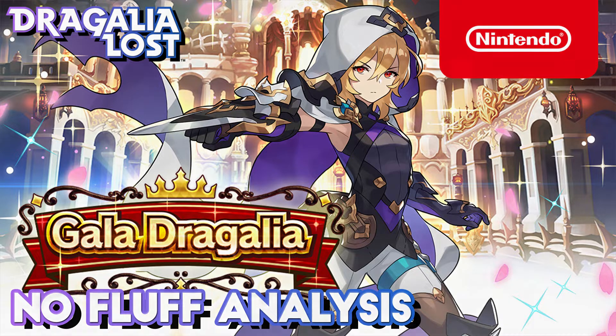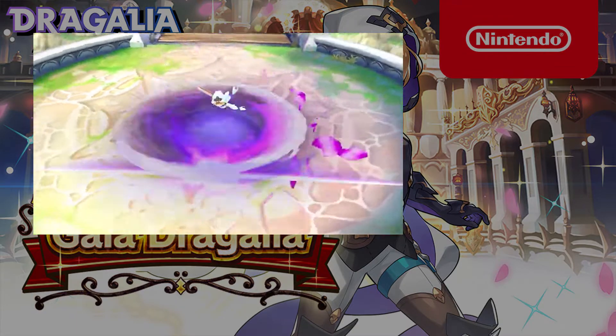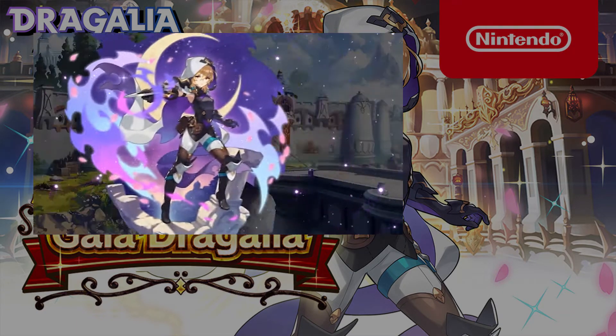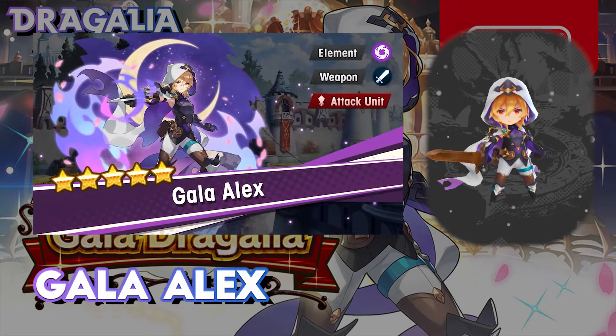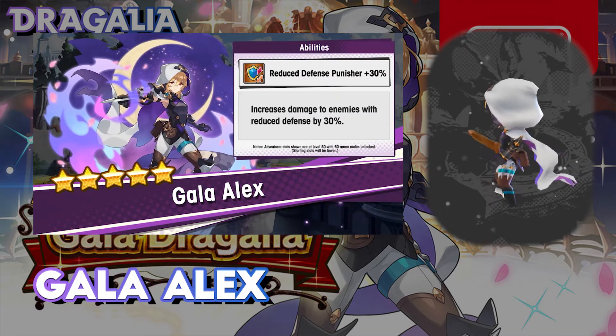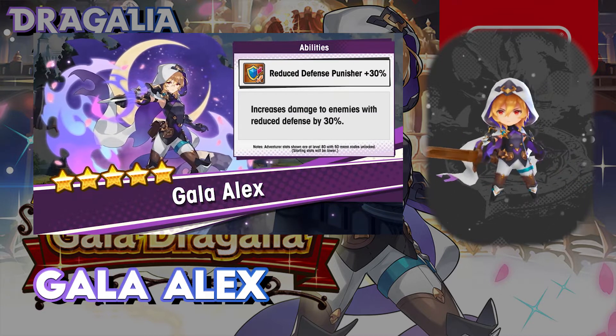Let's get straight to it with the first — and the only unit added in the showcase — the 5-star Shadow Sword, Gala Alyx, the liberated assassin. Her skills are complicated at first, so let's go through them step by step.